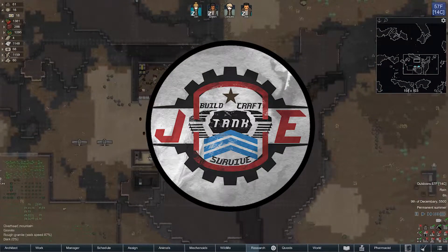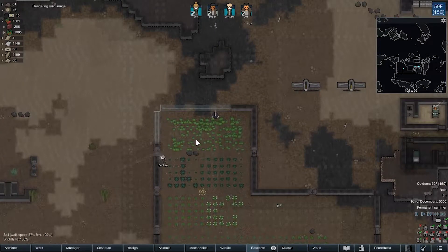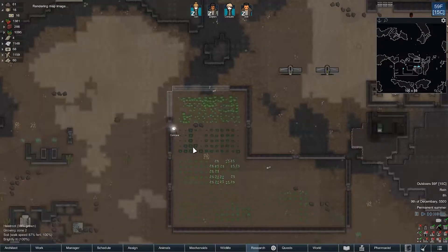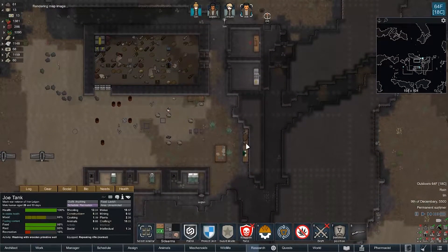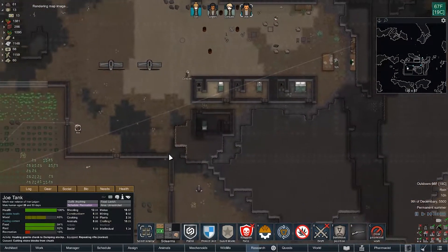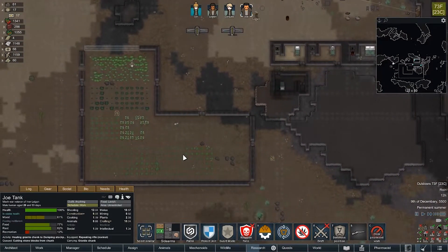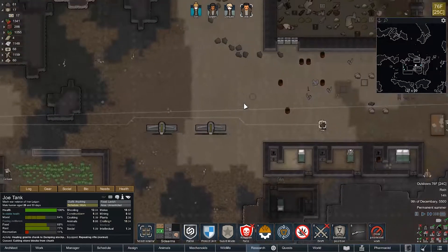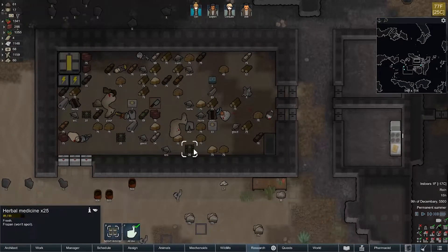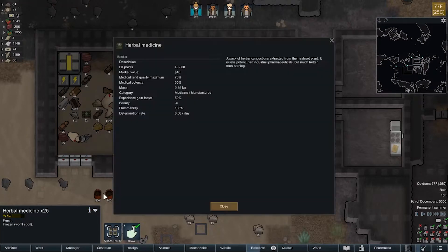Hey everyone, I'm Joe and welcome back to the Cyborg Apocalypse. We almost have our little enclosure built up and I think we're safe from the rhinos. Focus, bud - need you to just make some blocks. Fast food situation, we're all over that now. We got a good amount of herbs coming in, although this is really going to amp up our wealth and I'm not super stoked about it.